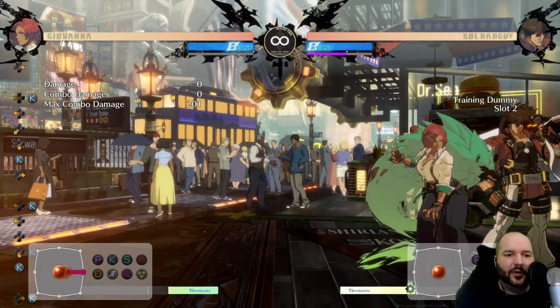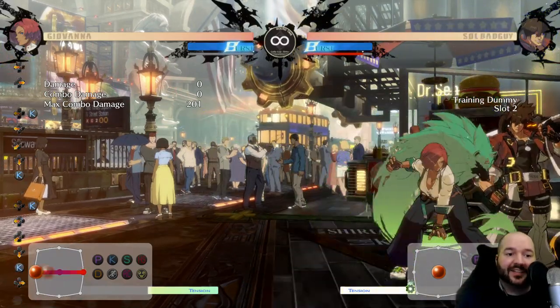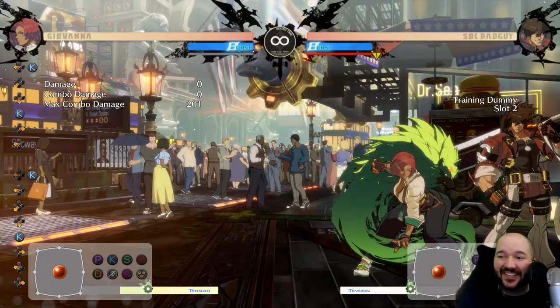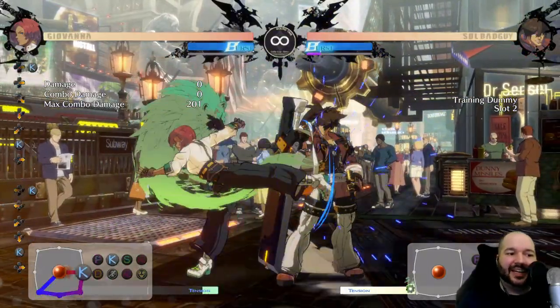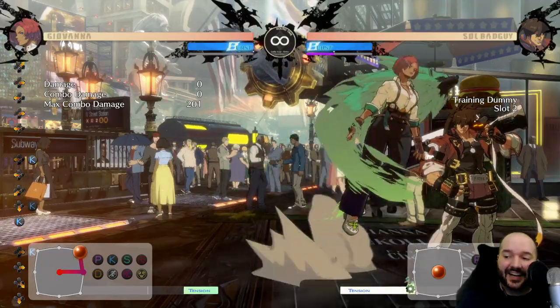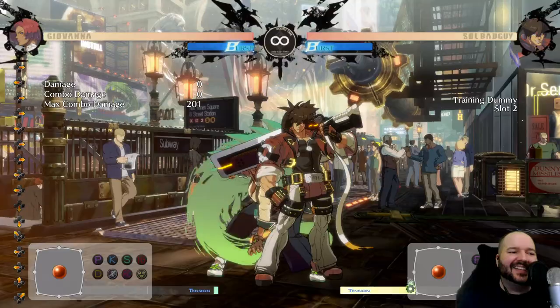The spiral arrow is plus on block, so if they block all of this you're back in that plus frame situation where they have to keep blocking or get counter hit. Her 214K is generally going to be your combo ender because it combos off all her normals. It's minus — I think minus one or two — but it is safe, so you don't have to be scared about just throwing it out. If you're in plus frames and want to frame trap, you can just use this and it's not a big deal if they block it.